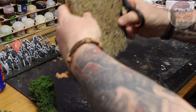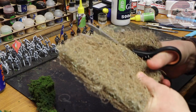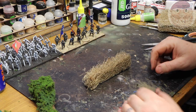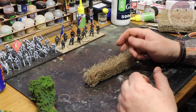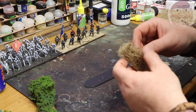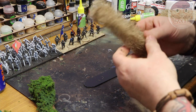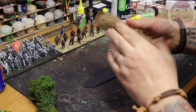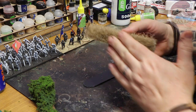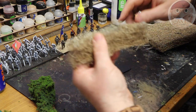Cut a piece of the coconut fiber off. I remember when I first started wargaming, hedges were just covered in green, all square — which isn't very realistic. Modern hedges can look like that, but for a more natural look, you start to pull it apart and loosen it up, getting all the fibers opened. Leave the two flat edges — the top and bottom — and then rip the top off whichever edge you're going to stick down.